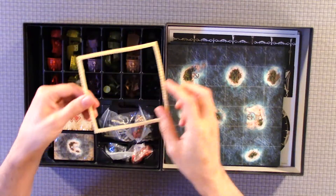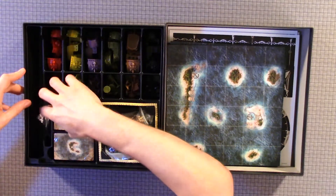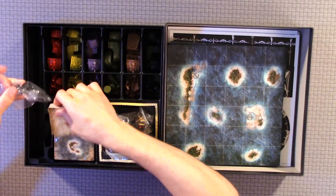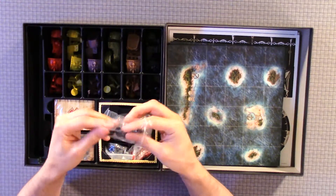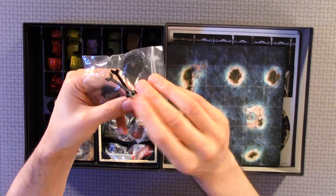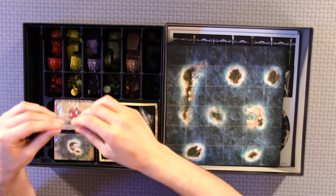And we have this thing — I haven't looked at the rulebook yet, so I'm not too familiar with what that's for. Looks like little arrows. I'm sure it's for the punch-out that I saw.